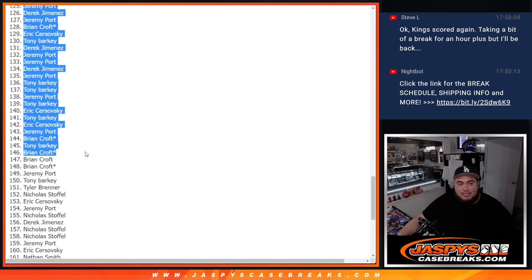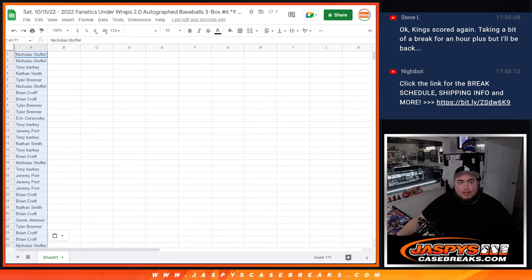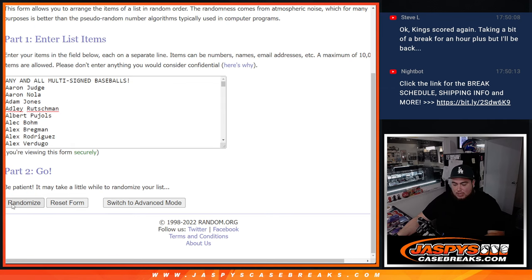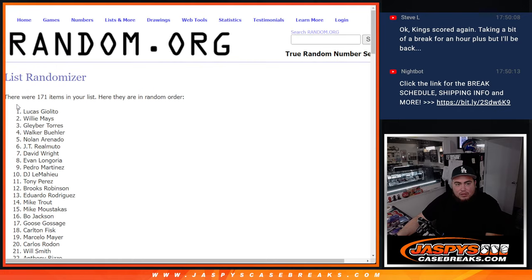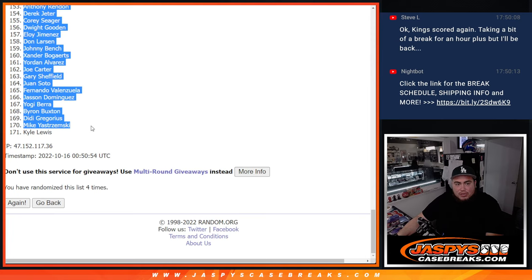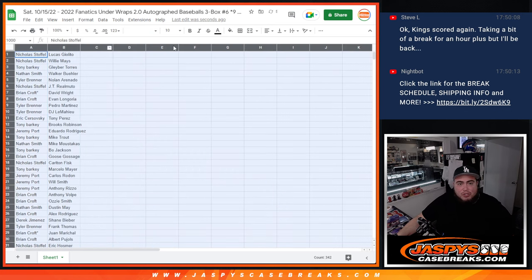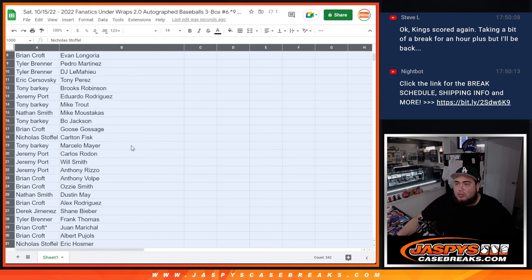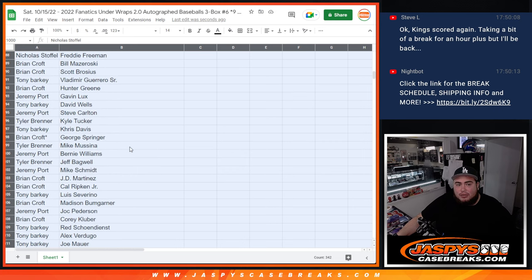Nicholas at the top, dancing Nicholas at the bottom. Now 4 times here — 1, 2, 3, 4. Lucas Giolito down to Kyle Lewis spot there. I'm not going to show you guys all your players right now the way they are. I'm just going to quickly scroll through just so you guys can see that, and then we'll alphabetize it by customer name really quick and then you guys can see your players.